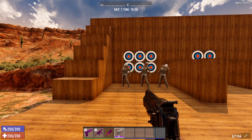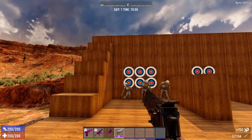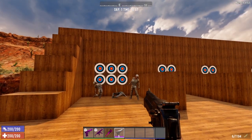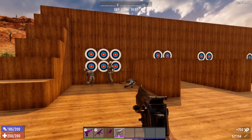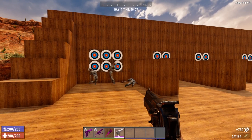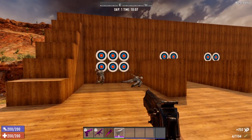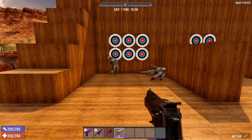We're going to go center mass instead of headshots. Two shots to the armored soldier zombie. Let's see if we can do a headshot on this last one — headshot takes him down. So it's a one shot headshot or two shots if you go center mass.